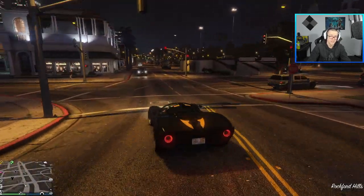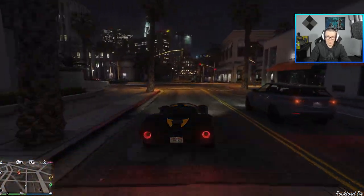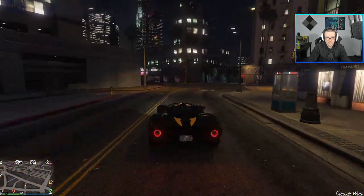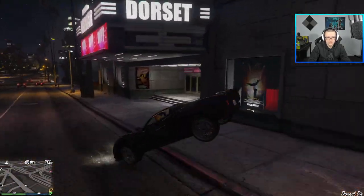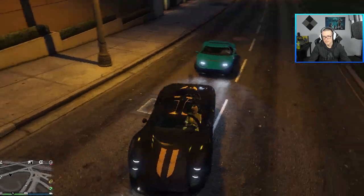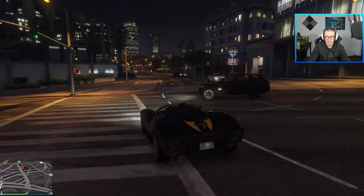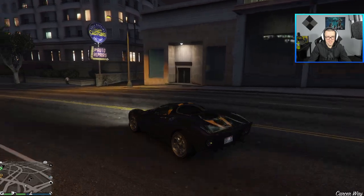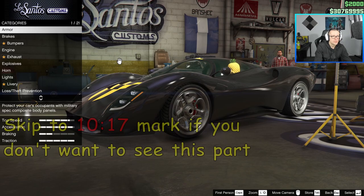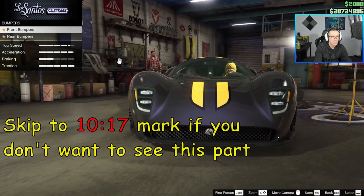Since it's a rear wheel drive car it tends to spin out quite a lot, so you have to be careful when cornering — not like with four wheel drive cars. It does actually remind me a little bit of another car. Alright, let's customize the car and see what we can make out of it. Usual max armor, best brakes.